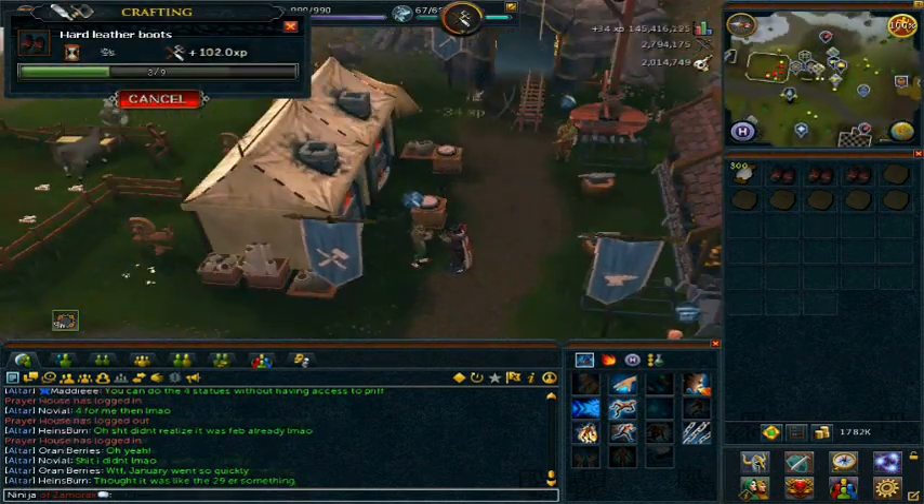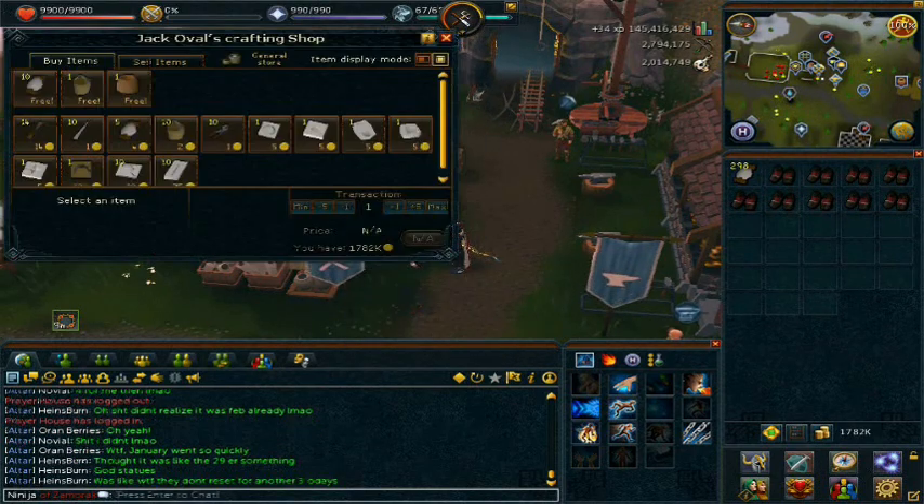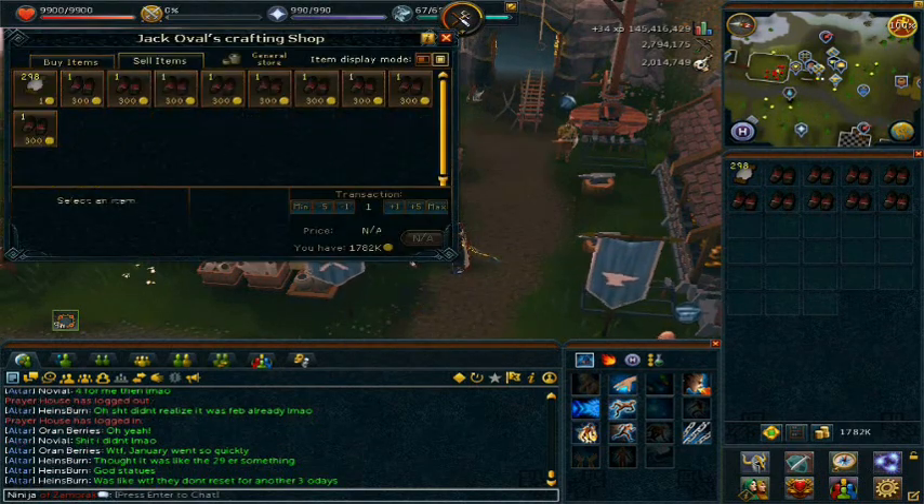Then once you're done, trade Ellis once again, and you can sell them to him for 300 GP each. Bank was made.